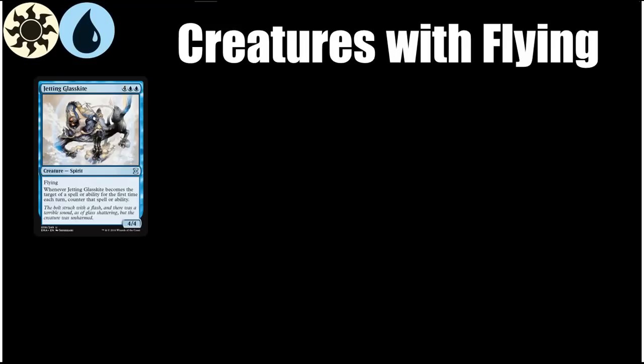Now we'll talk about the creatures with flying in the format other than those already mentioned, listed in order of how strong I think they are in this archetype. Jetting Glass Kite is a first-pickable card if a pack has no premium removal, because it provides a 4/4 flyer for 6 mana while being incredibly difficult to deal with outside of combat — it needs to be targeted by at least two spells or abilities in a turn to kill it. That's not always easy in Limited, and it's why Kira, Great Glass-Spinner sees play in Constructed. This is sort of the big brother of Kira who's not quite as good, but much larger.